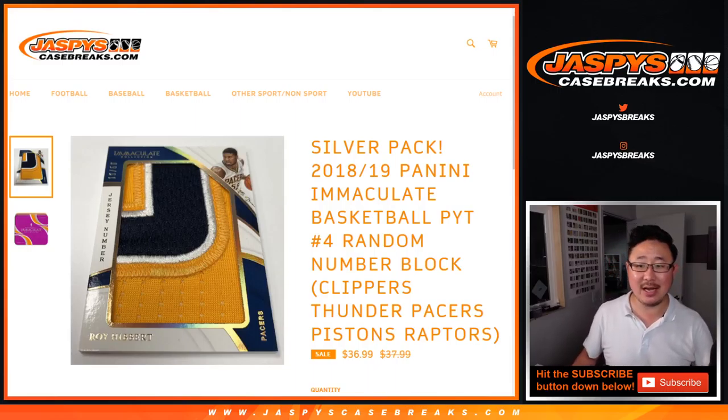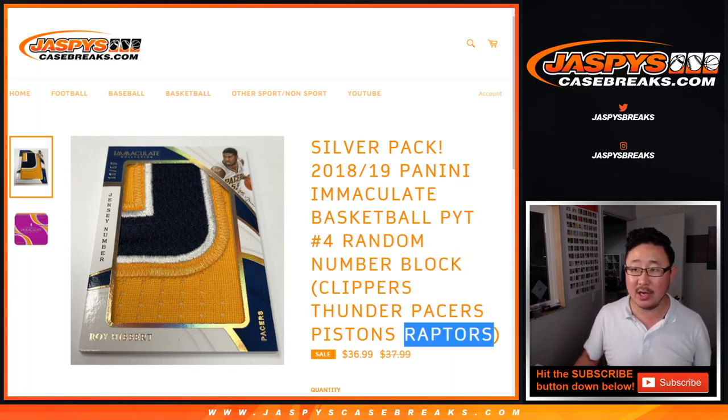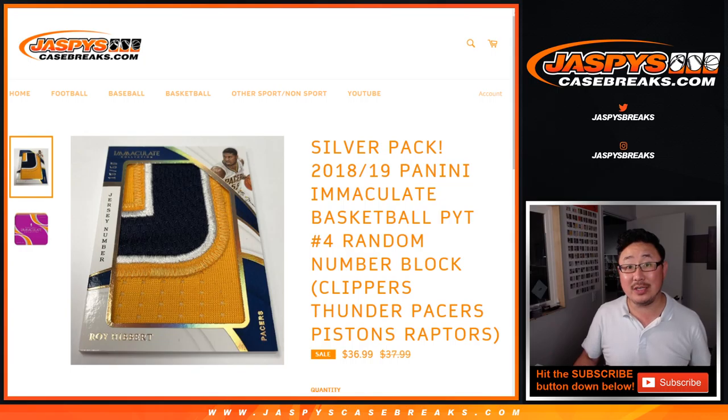Hi everyone, Joe for JaspiesCaseBreaks.com doing a quick random number block randomizer for the Clippers, Thunder, Pacers, Pistons, Raptors for Pick Your Team 4, which is sold out. And that will be in a separate video as well.